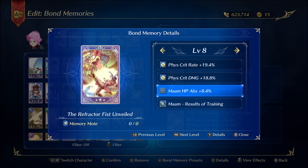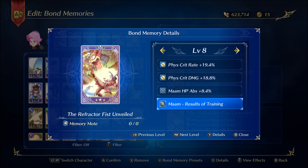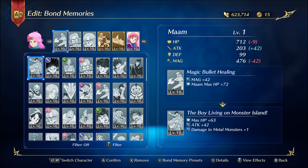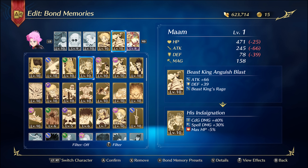The bond specific to Mam is 'Results of Training' — she actually stacks more attack every time she perfect dodges. It helps sometimes, but you don't want to only focus on that because it takes too long to maintain that buff. Just know that she will have more attack if you do perfect dodge, so it's worth going for it if you can and it doesn't take too much of your attention.